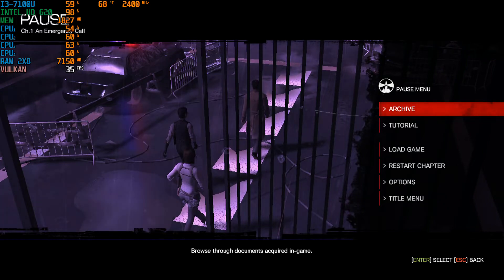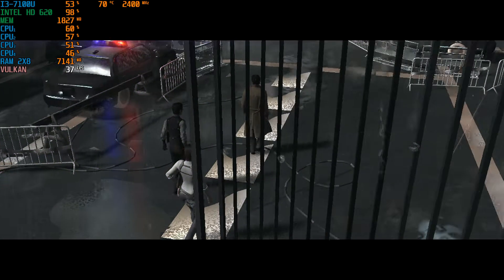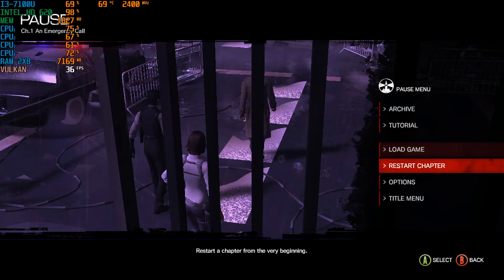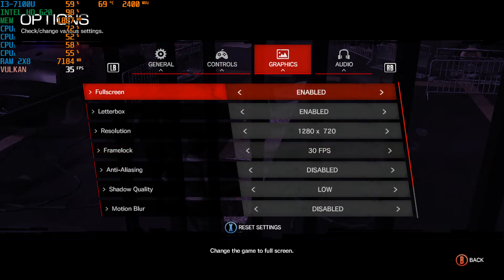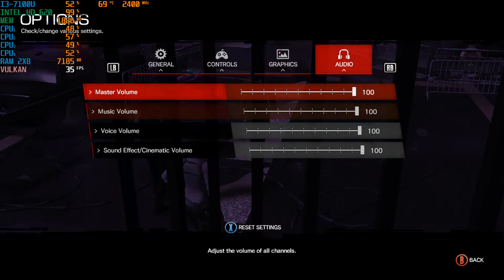Hey guys, welcome back to Normal Rules 16. I am your host Javon and today we have a brand new benchmark. Today we're testing out the Evil Within for the PC. We're running this on my Intel Core i3-7100U with the Intel HD 620 integrated graphics, with 16GB of DDR3 RAM in dual channel memory mode.